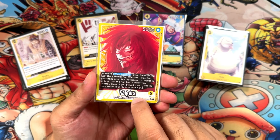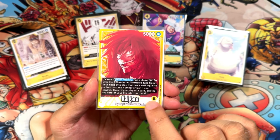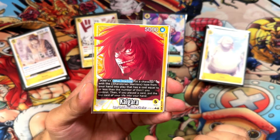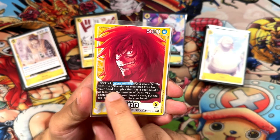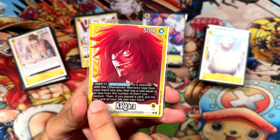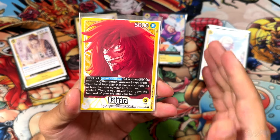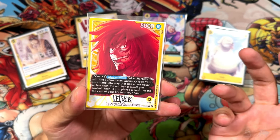Alright, so here is Calgara. He is a 5000 mono yellow leader with 5 health, with types Jaya, Sky Island, and Shandian Warriors. The ability is: when 1 Dawn is attached and when attacking, put a character with the Shandian Warriors type from your hand into play that has a cost equal to or less than the number of Dawn you currently control. Then if you play the card, put the top card of your life into your hand. There are a pretty good number of targets for this effect.